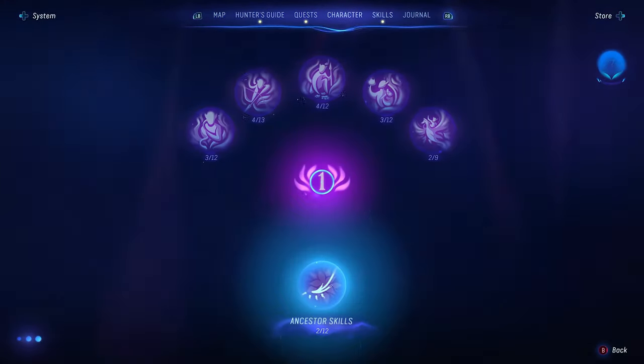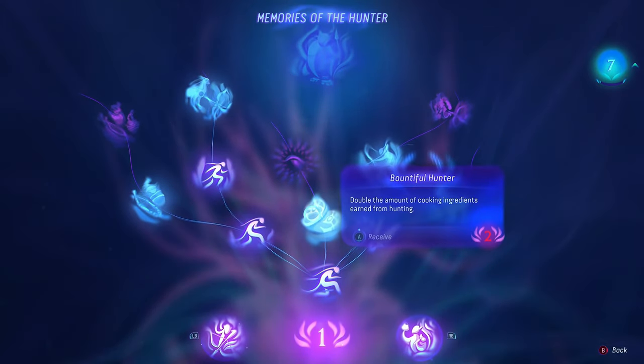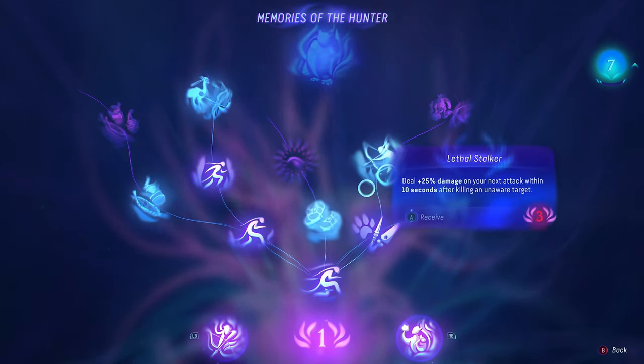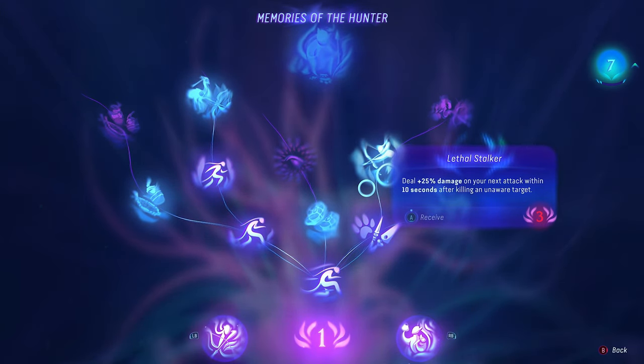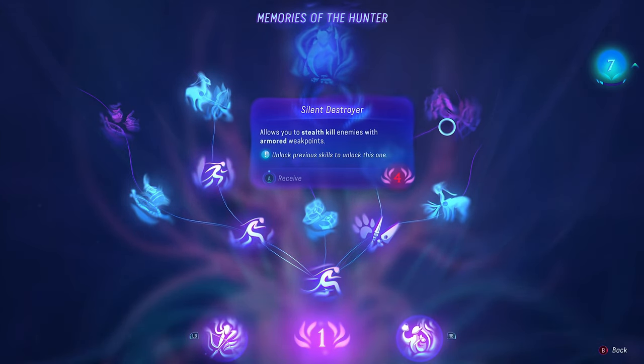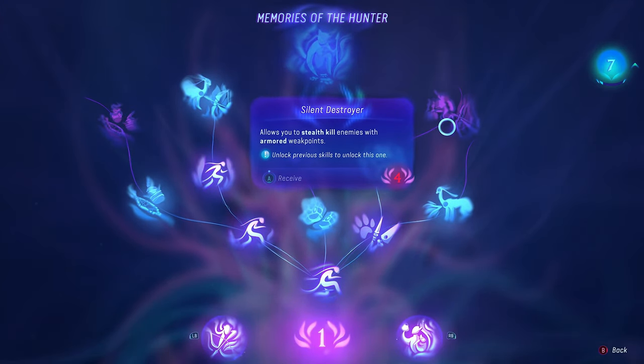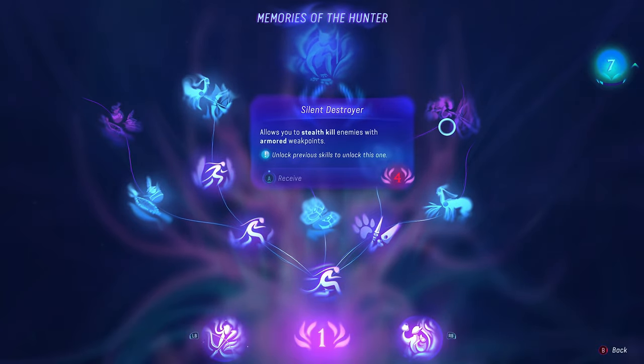If we take a quick look at the skills, you have a bunch that are going to be incredibly helpful. You can double the amount of cooking ingredients you get from hunting, or deal 25% damage on your next attack within 10 seconds after killing an unaware target. These are going to cost all the way up to four skill points per skill, so it's really important to get hold of as many skill points as possible.